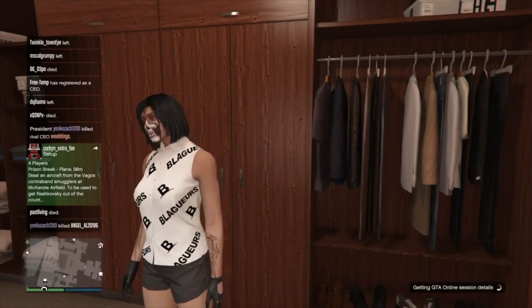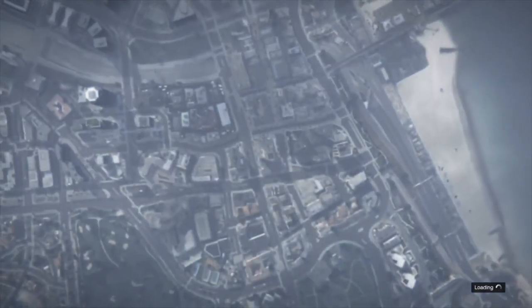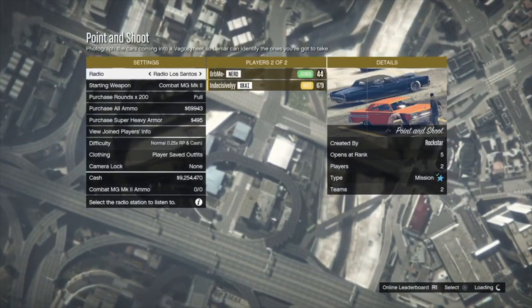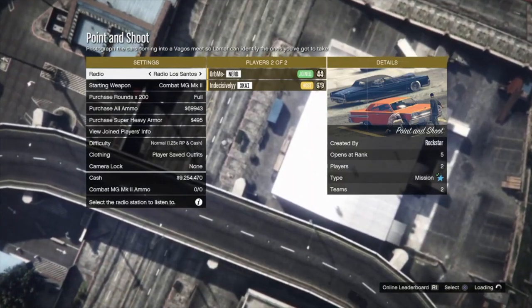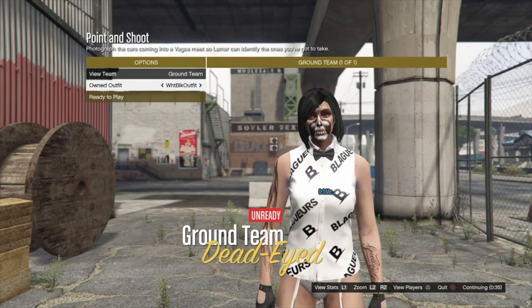Today I'll be using the Point and Shoot job — it is linked in the description of this video. Make sure to bookmark it. You'll need a friend to help you out, and make sure that the clothing is set to player saved outfits. When the mission starts, go once to the right, once to the right again.